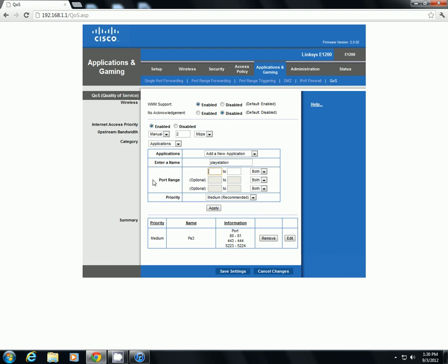Now in box number one, you're going to put 80. And then in box number two, you're going to put 81. In this drop-down box, it's going to be TCP. And then in the middle one, it's going to be 443. And then over here, it's going to be 444, and that's going to be TCP.